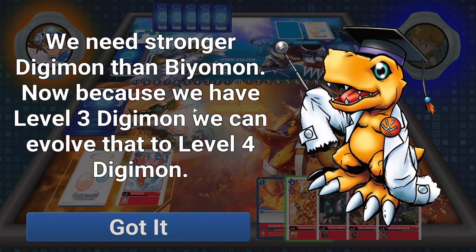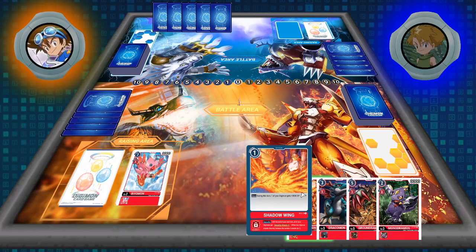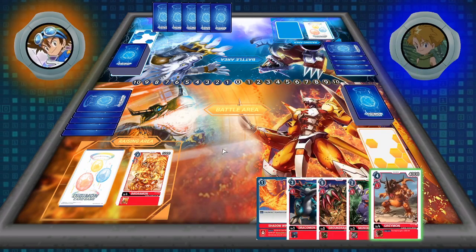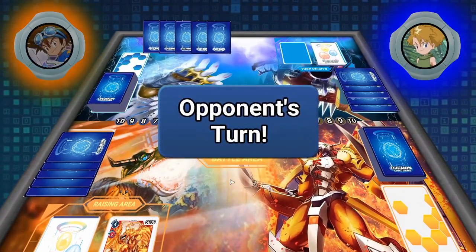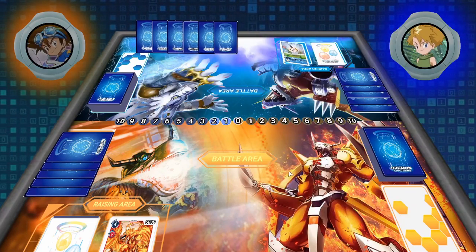We want a stronger Digimon than Biyomon, so let's digivolve Biyomon into level 4 — Champion. Because we used up 2 energy, we started at 0, used up 2, and now it's our opponent's turn.